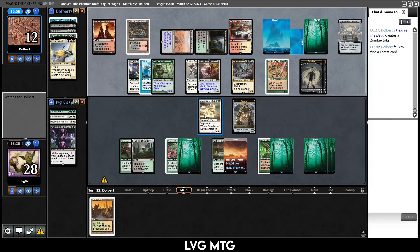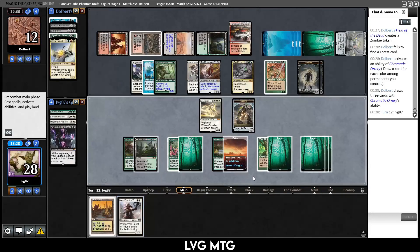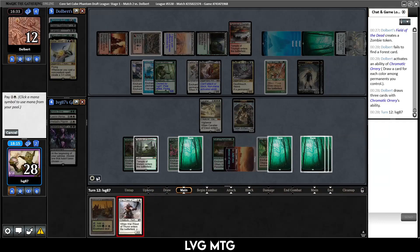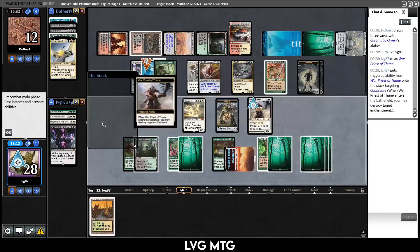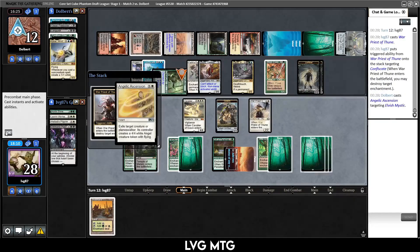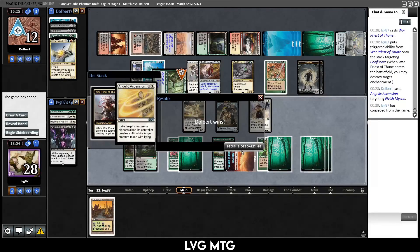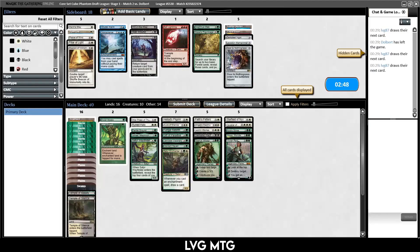We want to play a little fast. They draw three cards. They don't do anything. War Priest — I like War Priest; we can use it to kill the Confiscate and then we have a good blocker for their Yarok and a threat in the air. I tap the guy for mana, turn it into an angel. You know what — we're not getting out of this and I don't really want to slog through it with no real chance of winning.